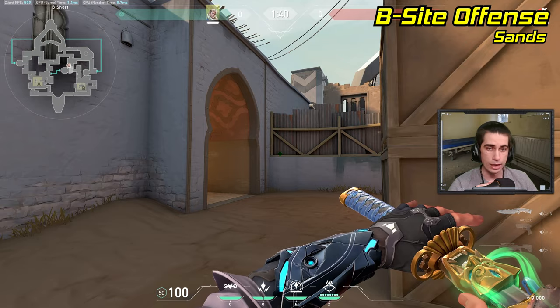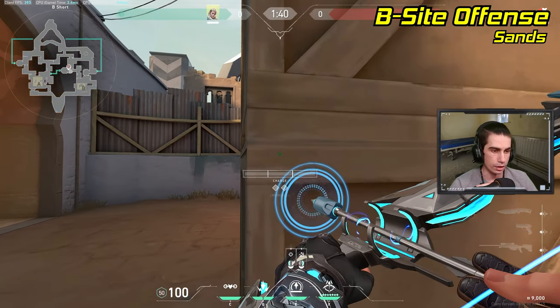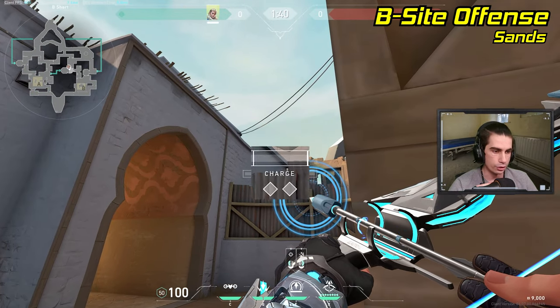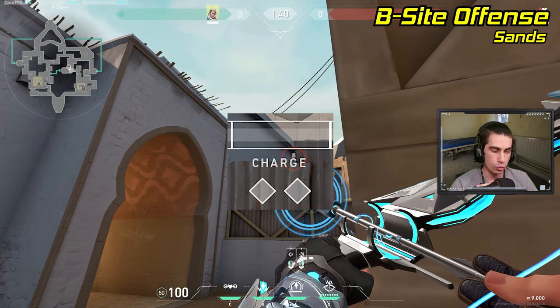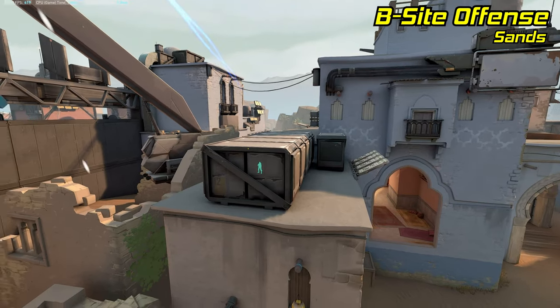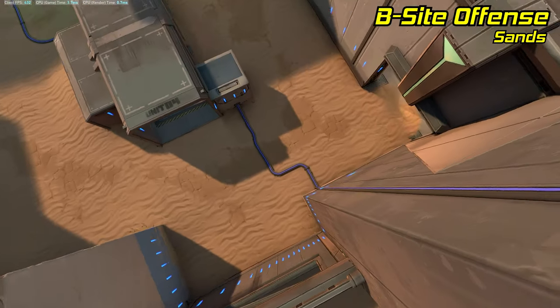If you need to recon B-site from outside of hookah, pull out your recon and line yourself up in the corner against this tall box. Then line up the top of the letter G in the word 'charge' right on the bottom of this white gap between the buildings. Just do a one-charge on a jump, and the arrow will land right above the cubby and reveal most of B-site.